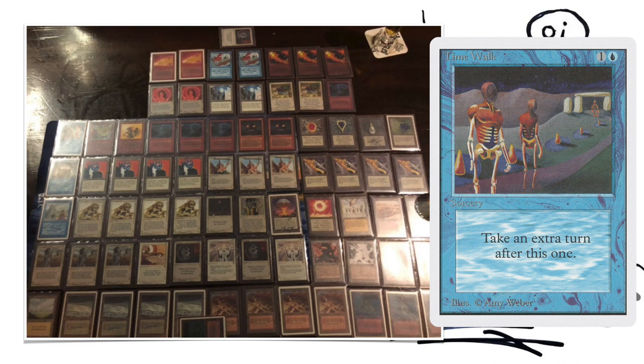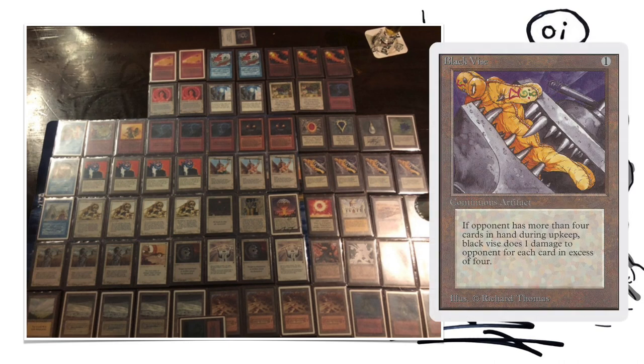Don't underestimate those draw sevens in combination with Black Vice. I'm sharing this from experience because I played against this deck in the semifinals, and that's exactly how Wilfred killed me in the decisive third game — Black Vice, Wheel of Fortune. I drew tons of lands and just got a lot of damage. It's all part of the game, but it's definitely a strength of this deck.